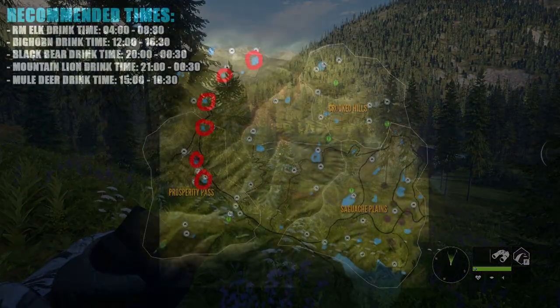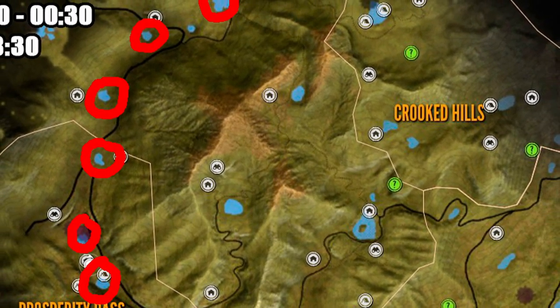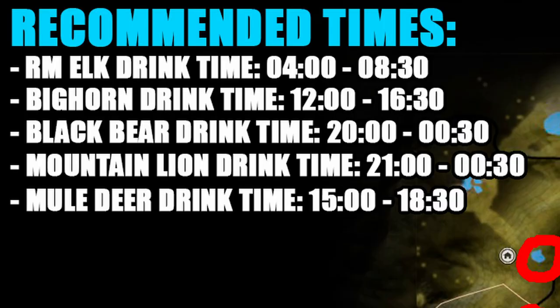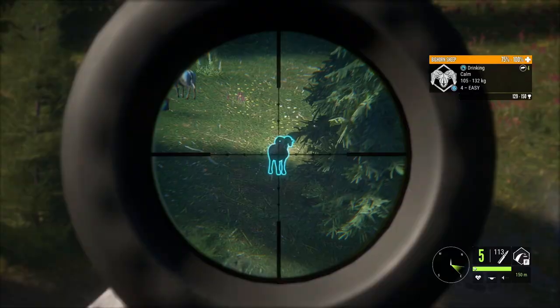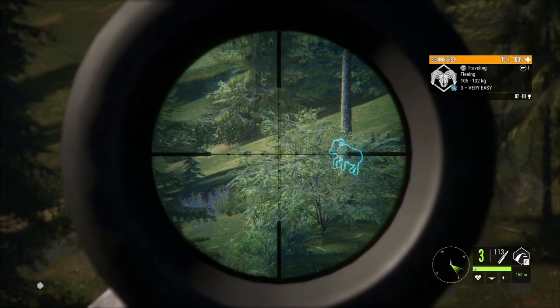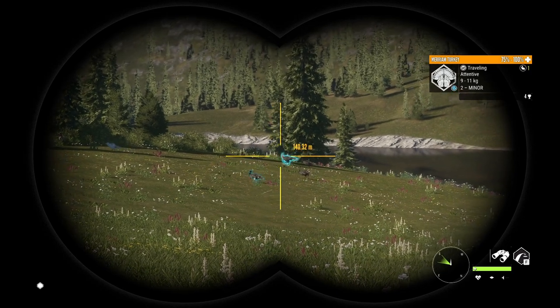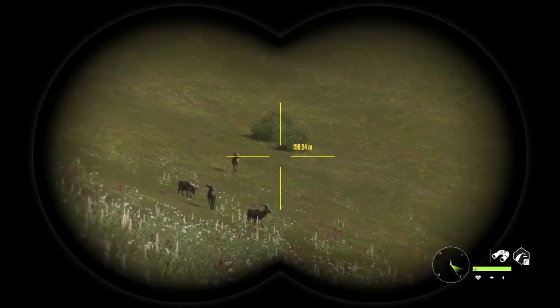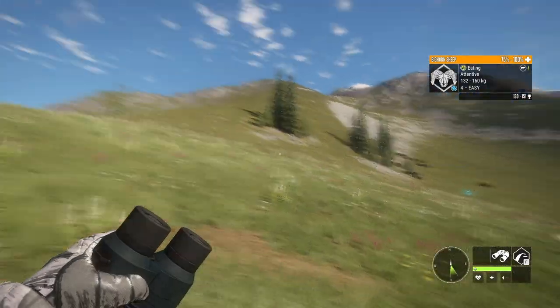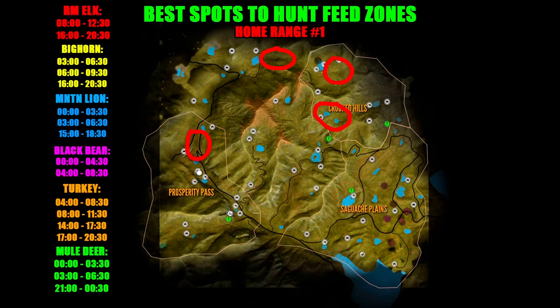The same can be said for the six lakes located on the western region. These are all quite consistent, especially for mountain lion, elk, bighorn, and black bear at their respective drink times. We cannot forget that even though hunting drink times is always going to be the easiest way to get trophies, Silver Ridge Peaks will always be an amazing map to hunt feed zones. For species present on the first home range, here are some nice feed zone locations — especially useful to find Merriam Turkey since they don't have a drink time anymore.